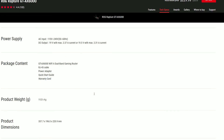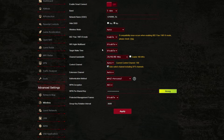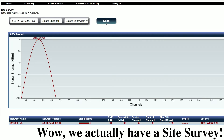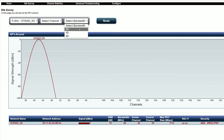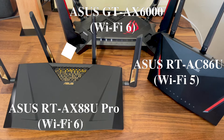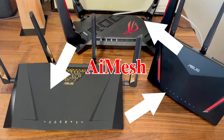The router also supports the 160MHz channel bandwidth and will automatically move to DFS channels to gain better wireless throughput. Some people have complained that the 5GHz network becomes invisible when set to 160MHz channel bandwidth. I experienced the same thing — and while there may have been military radar nearby, I checked other routers and their networks were visible on those same channels. Coincidentally, the RTX 88U Pro displayed the same behavior. Finally, the router supports AI Mesh, which means it can be added to a larger mesh network, working either as a mesh node or as the main unit.